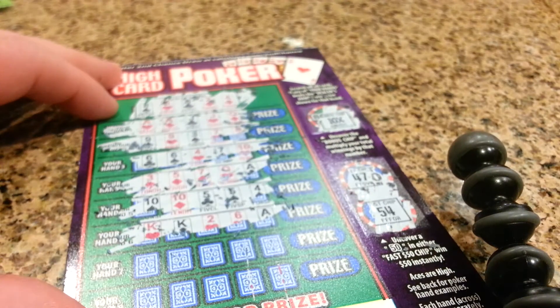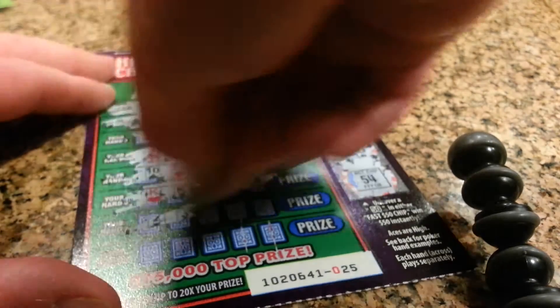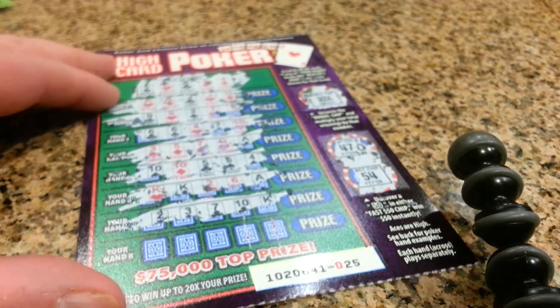2 kings, 2, 6 and an ace. Then 2, 3, 7, 10, and king.